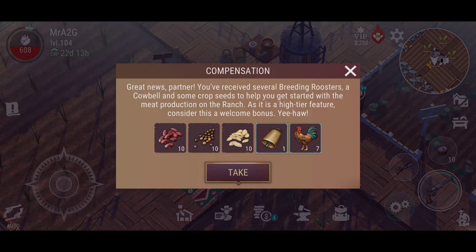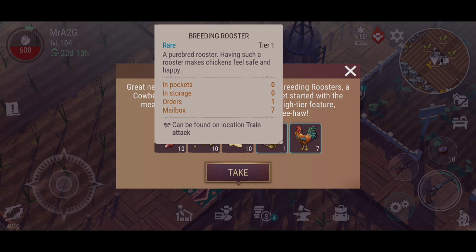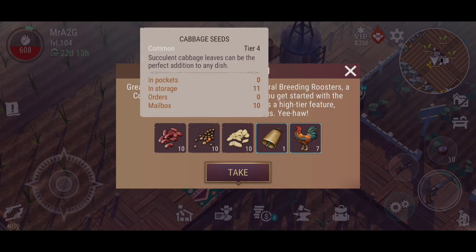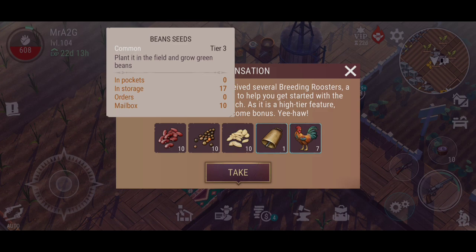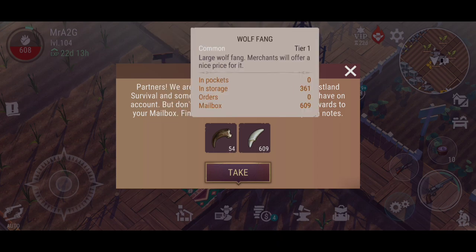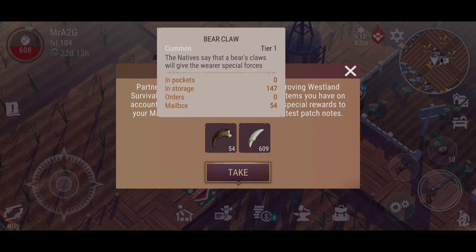So that's what the compensation looks like — we got a number of breeding roosters and one cowbell, along with some pumpkin seeds, cabbage seeds, and beans. We've also got a whole bunch of these. The game says they're constantly working on improving Wasteland Survival and that many changes affect items on your account. They've sent special rewards to the mailbox, though I don't know why I need more of these — I've already got a stack load. I don't know what they have removed.